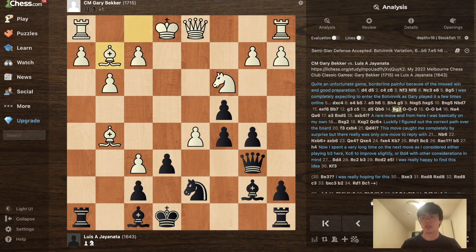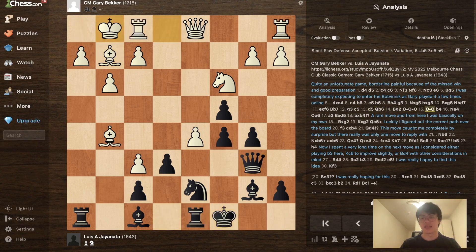After Qb6, Bg2, long castles, castles — the main theory goes b4, and White has two options: play Rb1 or play Na4. There's also a very rare but interesting piece sacrifice line with Rb1, but it's very uncommon. Na4 was chosen.